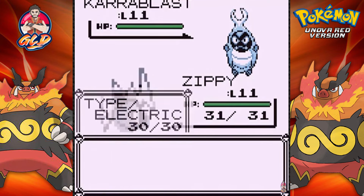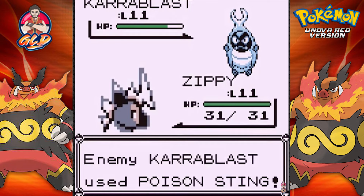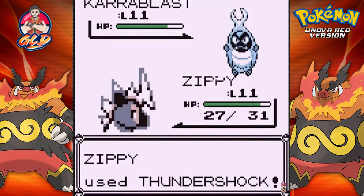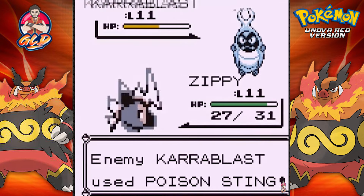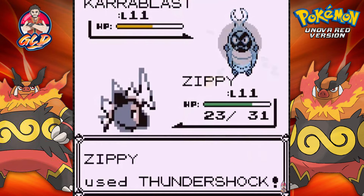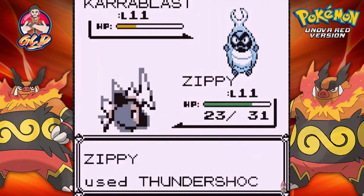I'm still waiting on that Fighting type move for Oinkinator. It is a Fighting type Pokemon, I'm just waiting on the Fighting type move. Here comes a Karrablast, so let's switch out our Pokemon. Let's go straight for Zippy now that it knows Thundershock, and hopefully it proves a little bit better against this guy. Let's go Thundershock for the win.